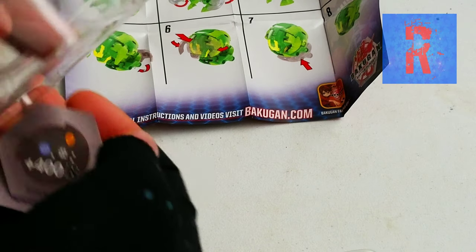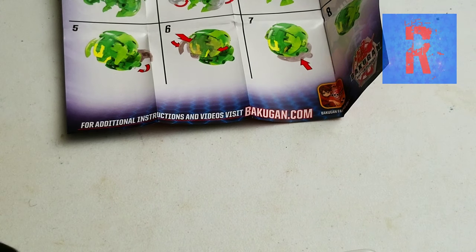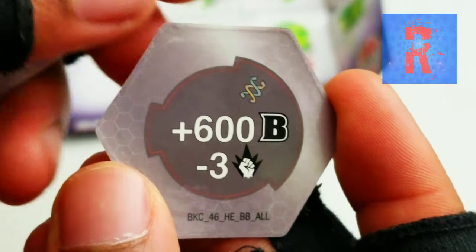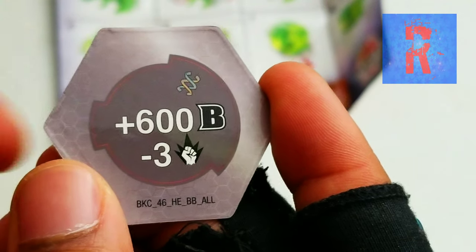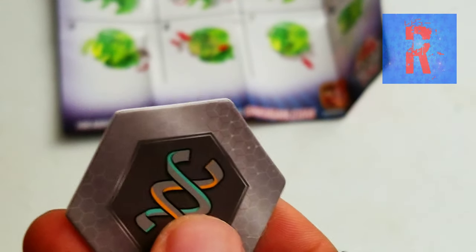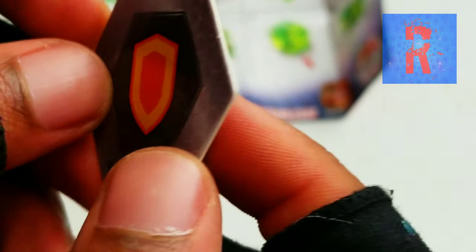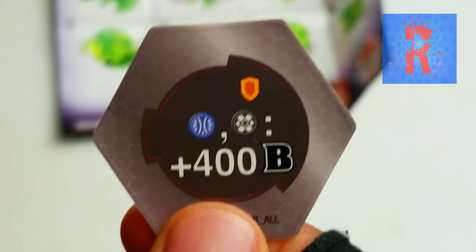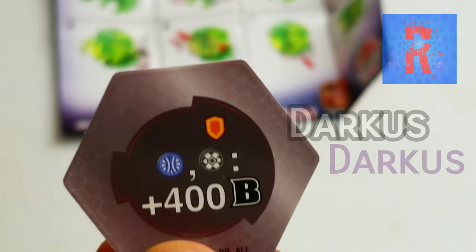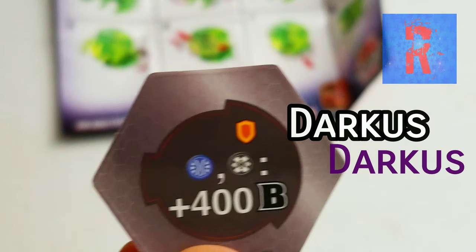You actually get 2 Baku Cores with every Bakugan separately. Here's the Shield, and here is the Helix. The back of the Helix shows minus 3 damage and plus 600 B power, which seems like one of those Baku Cores you put closer towards yourself. The Shield Baku Core says for Aquas and Chaos, they both get 400 B power.